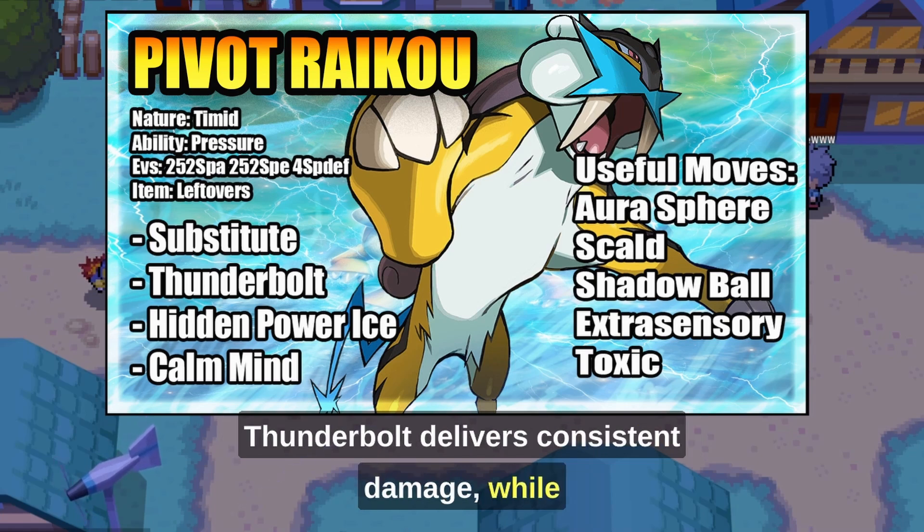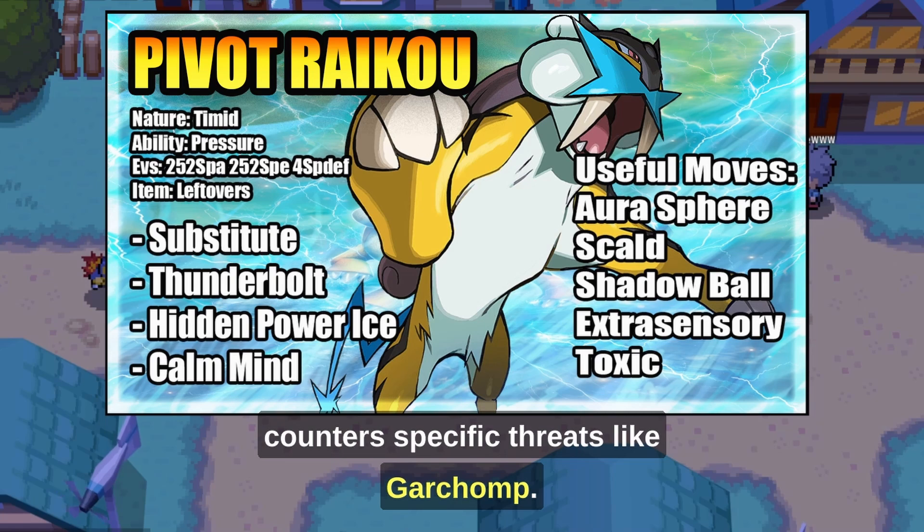Thunderbolt delivers consistent damage, while Hidden Power Ice surprises and counters specific threats like Garchomp.